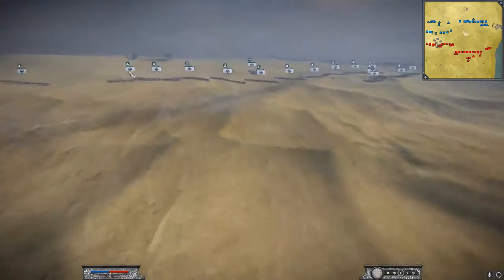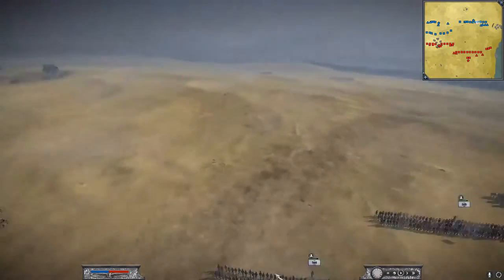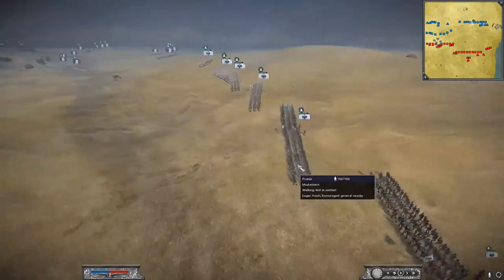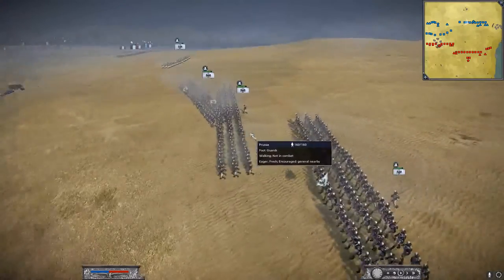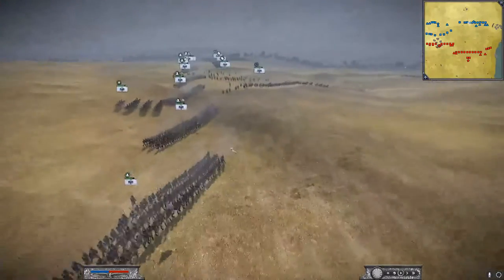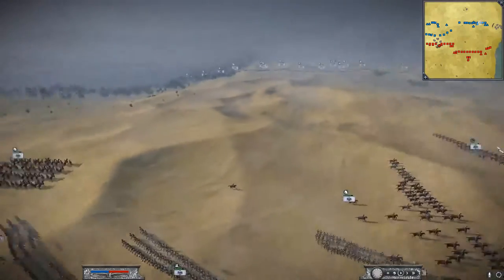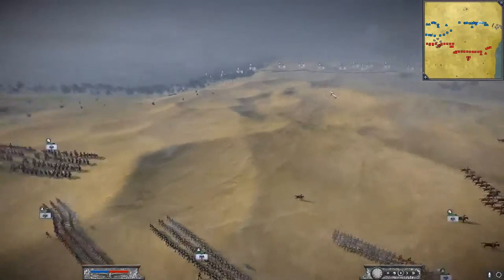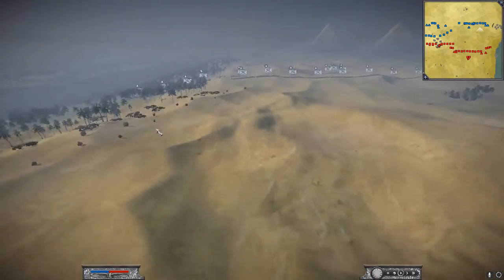Army comps. My army: I've got seven musketeers, four foot guards, two dragoons — one on each flank — and two hussars, one on each flank.